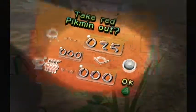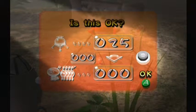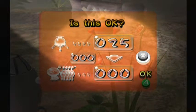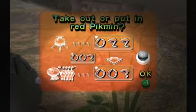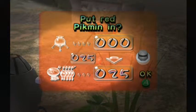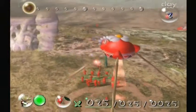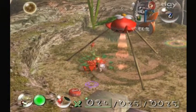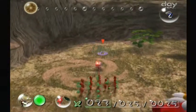All I need to do is stand in the light beneath the onion and press A. Let me explain what these three numbers mean. The top number is how many Pikmin are in the onion. The left number is how many Pikmin are in the field. And the bottom right number is how many Pikmin we have in our group. If we hold down, we can withdraw 25 Pikmin. You really want to withdraw as many as you can — there's really no excuse to have fewer Pikmin in the field.